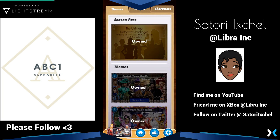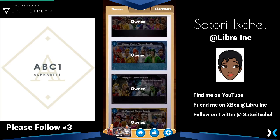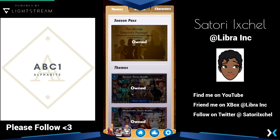I'm gonna go to the shop. I actually own the Ultimate Detectives package, which has all of the themes, characters, and boards. As you can see, I have all of these themes — one, two, three, four, five, six, seven, eight themes. You get the classic theme bundle already, so I already had that particular one.